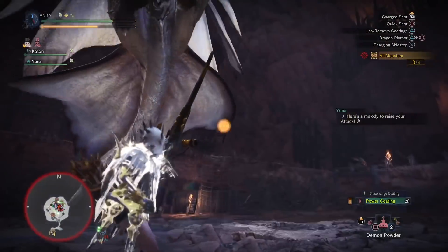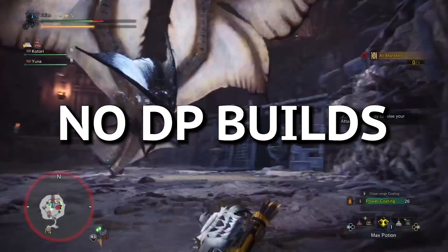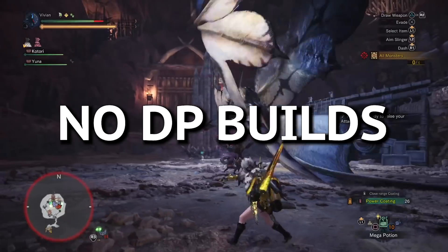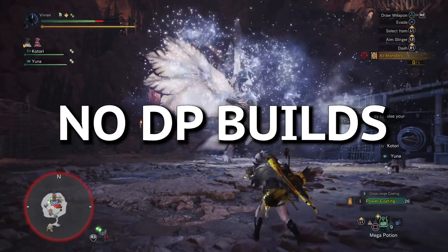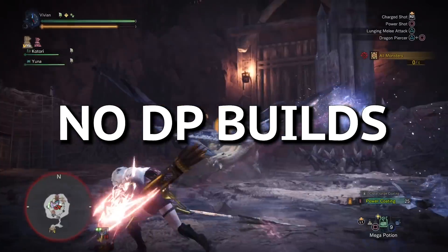Dragon Piercer — there will not be a Dragon Piercer build in this video. Dragon Piercer is significantly weaker than Elemental Bow in terms of damage and safety even in its best matchups, so it doesn't really have a place in this video on the highest damage builds.